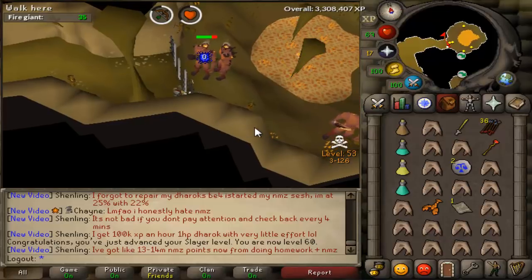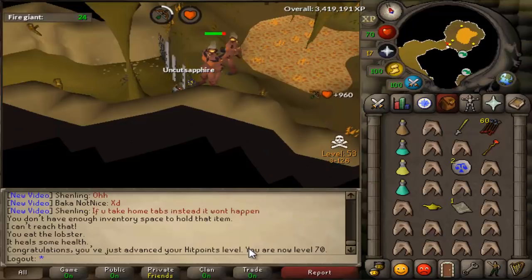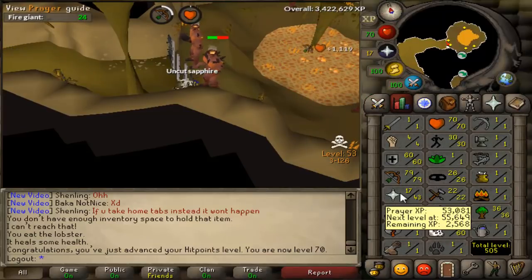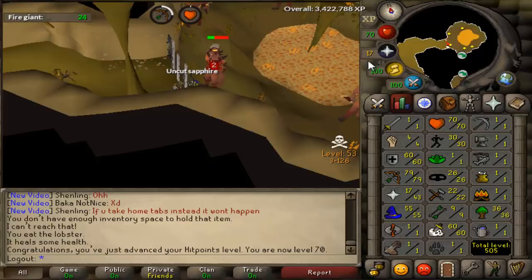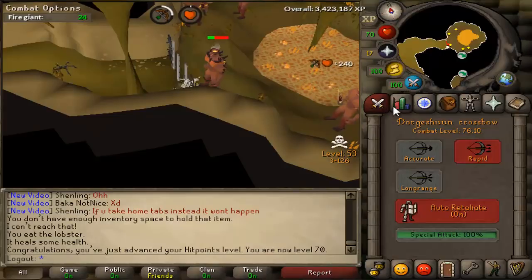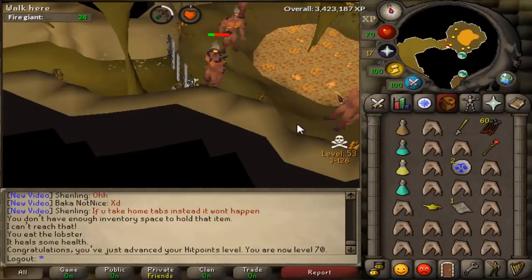I need, like, three more and I'll have the gear that I want. And there is 70 hit points. I think I should be 76 combat now. Yeah, 76 combat. And I think I want to get to 52 Prayer, but I obviously still need some money for that, or I can go to Green Dragons. But I think 52 Prayer will get me to 77 combat. So, getting closer and closer to 85 combat.